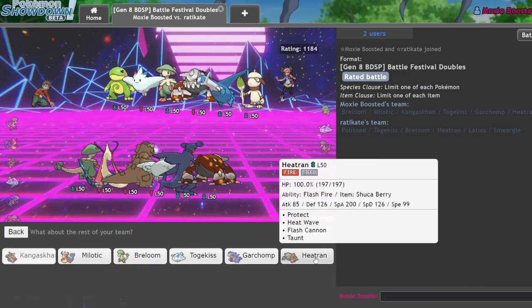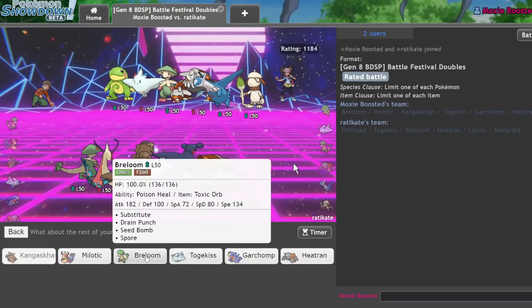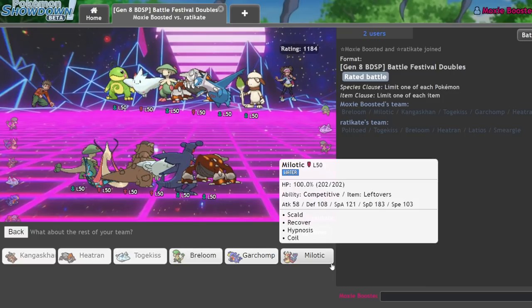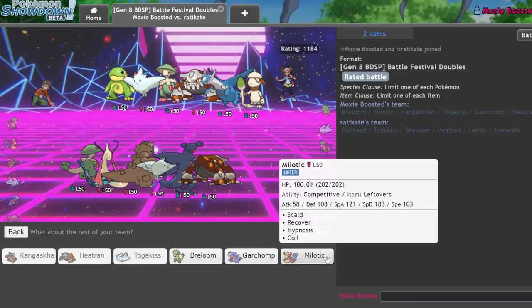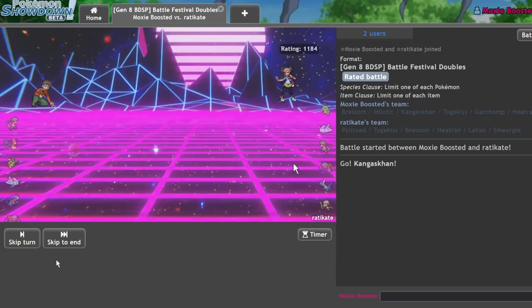This also makes me want to... I think my Heatran is actually in a really, really good spot here. Obviously, the Politoed is a little bit annoying, but I don't think they're going to bring that to this matchup. It feels weird seeing Politoed without a Rain Abuser. We are on low ladder though — I haven't really been doing any serious laddering yet. I think I'm going to lead off Kangaskhan Heatran. It seems very safe. I'm going to go ahead and bring my Togekiss in the back. Milotic is kind of iffy, and Breloom is also pretty iffy here. I'm going to go ahead and go Milotic — it just seems the most reliable out of the three.